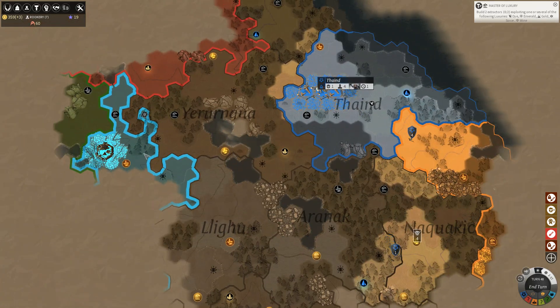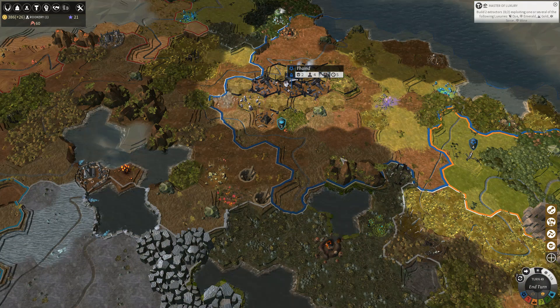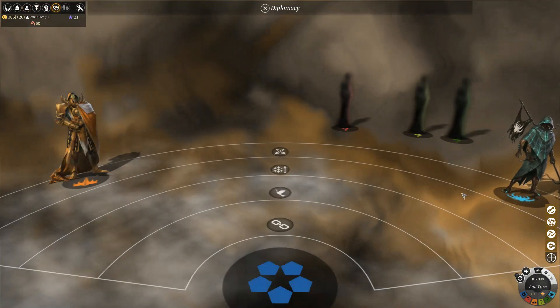I believe these people over here, the sky bluish color, are currently neutral to us, so hopefully there's no issues coming from them. They'll just buzz around here. I'm just going to make sure that they're neutral and I didn't make a huge mistake right now.